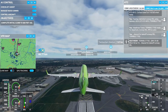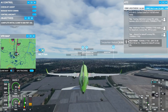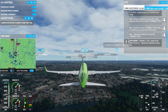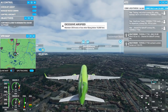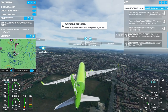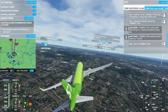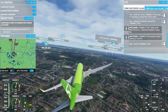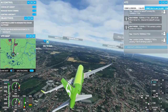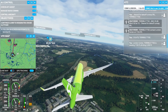Gears up, flaps to zero. We need to stop climbing quite quickly there. Is he going to bank left? I can see Twickenham Rugby Stadium over there. He started banking left just as I started looking down so we can see more of the floor. This game still looks stunning. We're going to head north. He's passing 1,100 feet, climbing to 2,000 feet. We're dropping again!